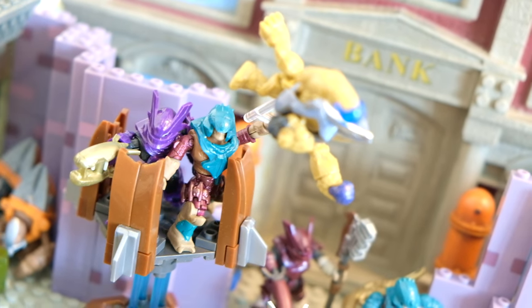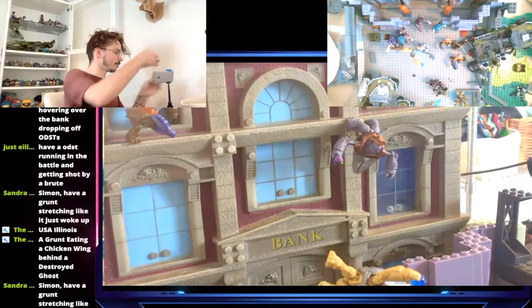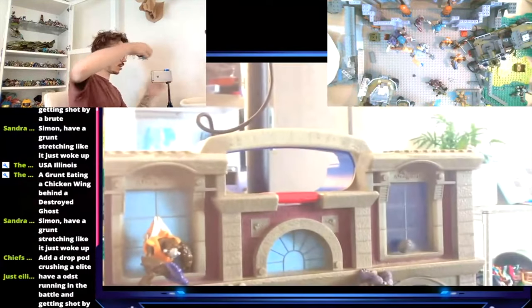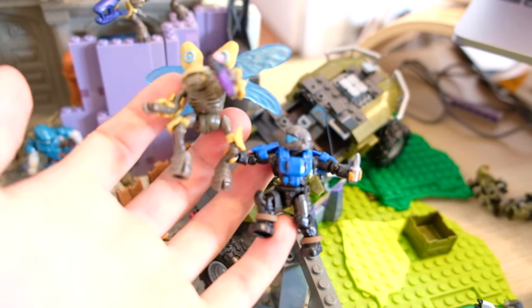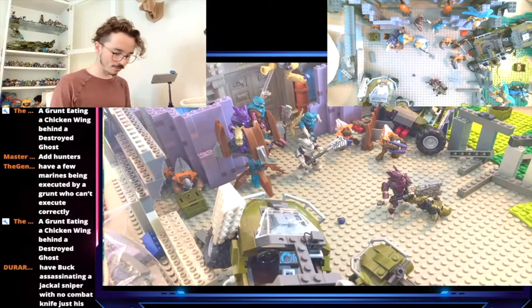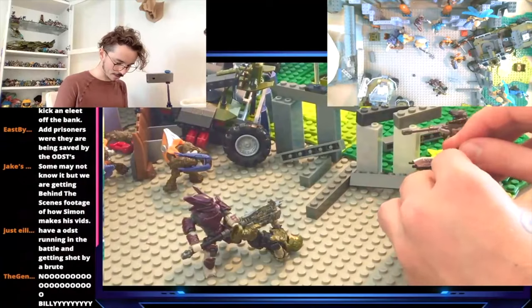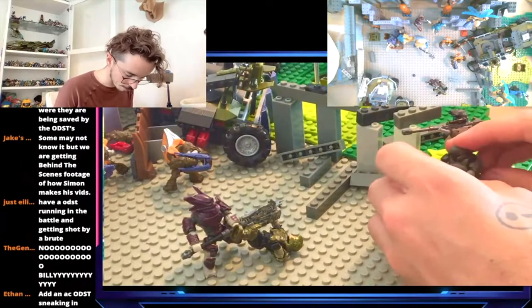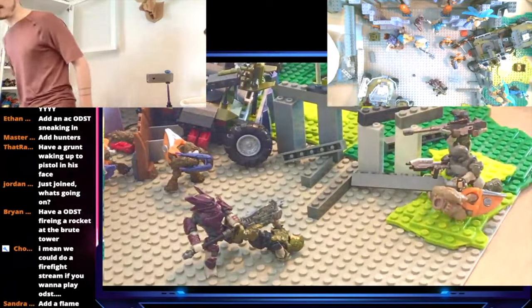Two Brutes on the guard tower, one throwing Charles the Grunt down. Four Drones are fixed up and attached across the top of the bank — they're chilling up there over the streets of New Mombasa. We've got an ODST trying to knife one of those Drones. This grunt's been sleeping on the floor and is now pushing forward fast, with Romeo next to him and ONI operative Dare by his side as well.